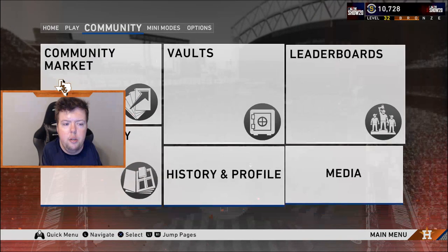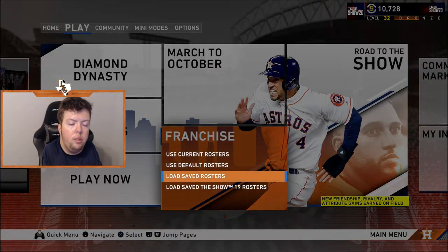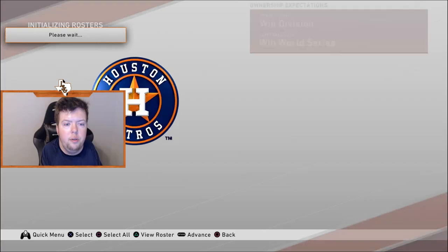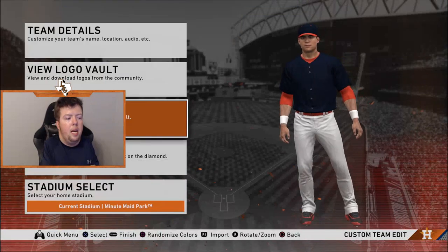Once you download these, go back out of the vault. Go to franchise, start new. You'll go to load saved rosters and load in the rosters you got from the vault. For now I'm going to use current rosters.